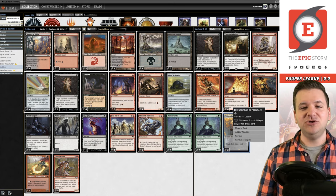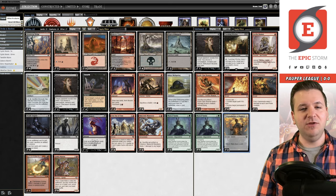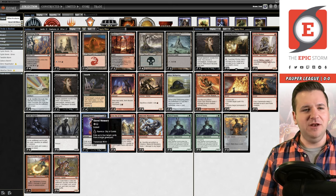With infinite red mana, First Day of Class gets a Lesson card from your sideboard. Introduction to Prophecy ends up looking like a free Preordain, so you look for a card that lets you win with infinite red mana — something like Makeshift Munitions or Flamewave Invoker. You also have Goblin Matron to search for those, or Shred Memory. There are really a lot of ways to abuse infinite mana in this deck.